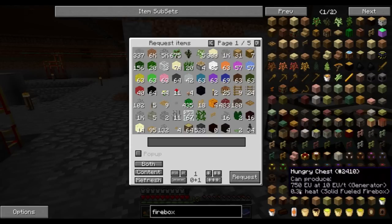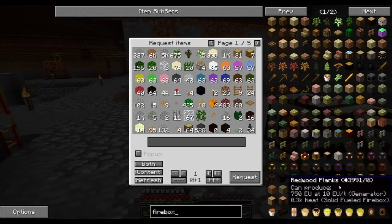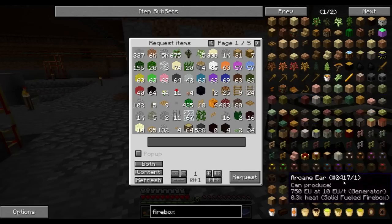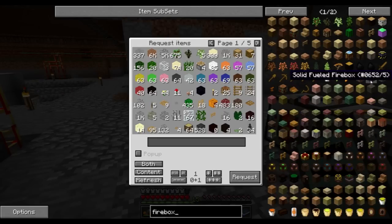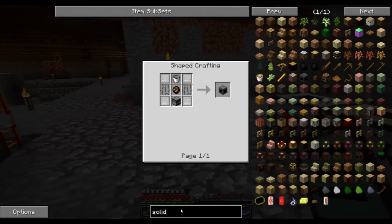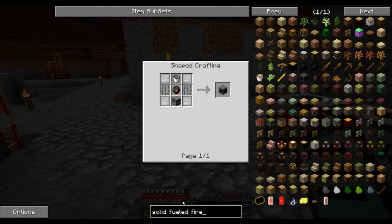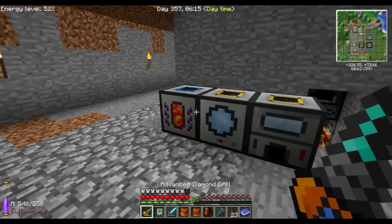It searches through the wrong one. Firebox — there you are. Liquid fueled firebox? No — solid fueled firebox. I need bricks, and fire charge, and furnace. So we can make a bunch of these.